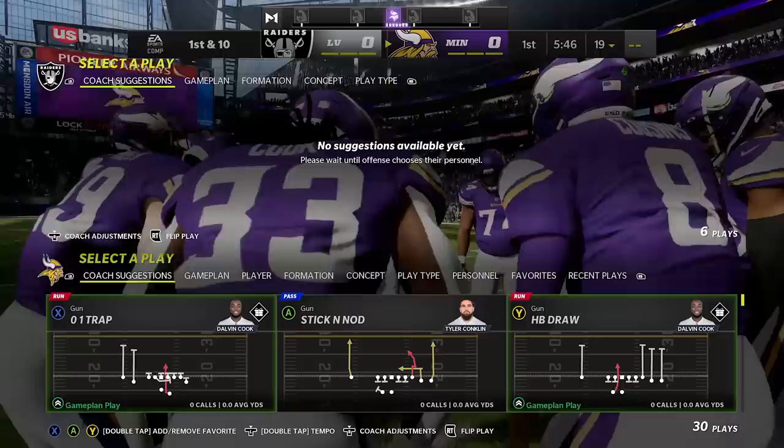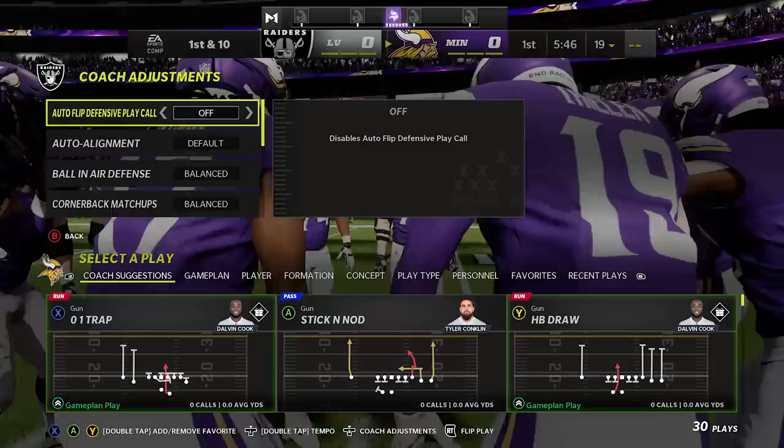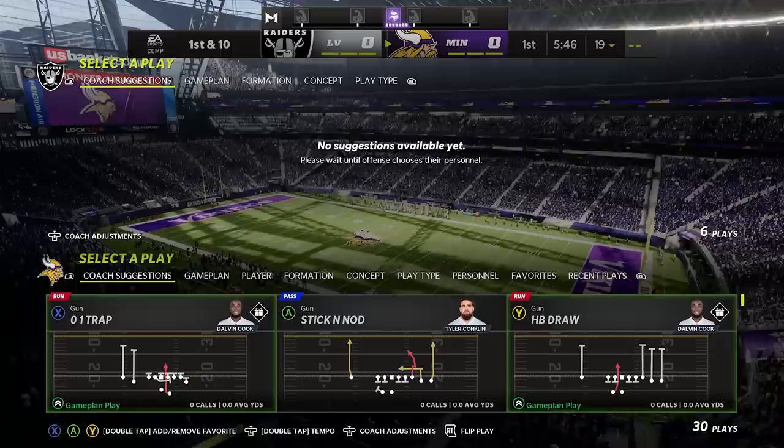Number twenty: an important coaching adjustment you need to make. On new consoles, pull up your coaching adjustments by clicking the right joystick in like a button. On old consoles, there's a coach suggestion tab at the beginning of your play call screen. The adjustment to turn on is the auto flip defensive play call. A lot of times this is off — make sure it's on so your defense is always properly aligning with the offense. Otherwise your nickelback might end up on the opposite side from the slot receiver, which is no good.